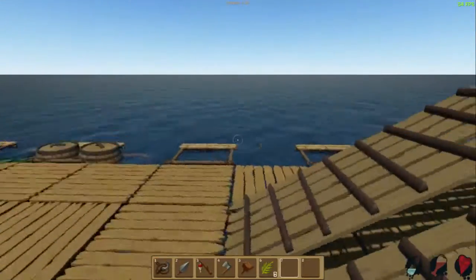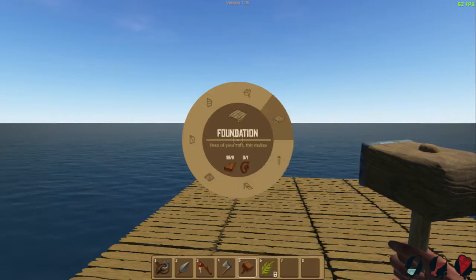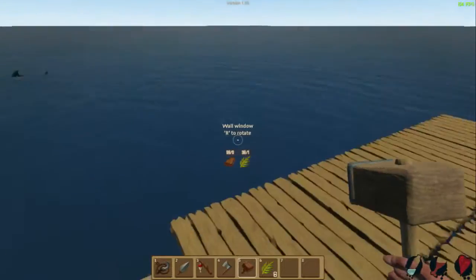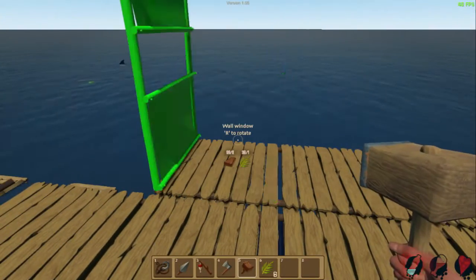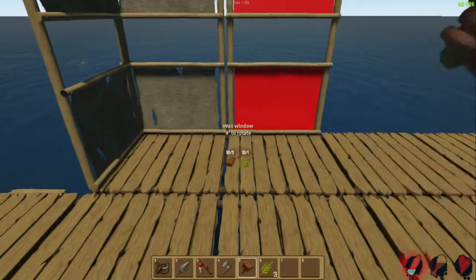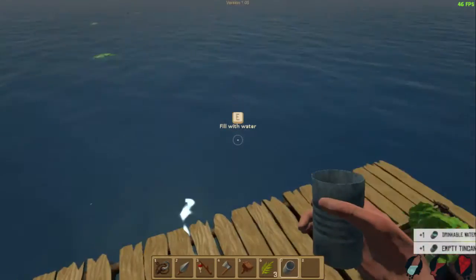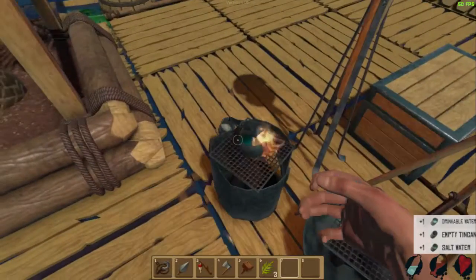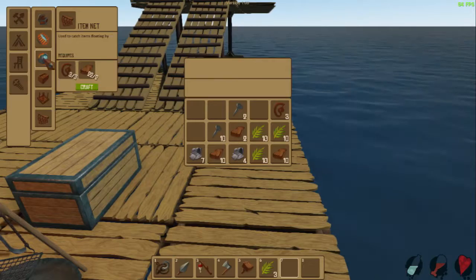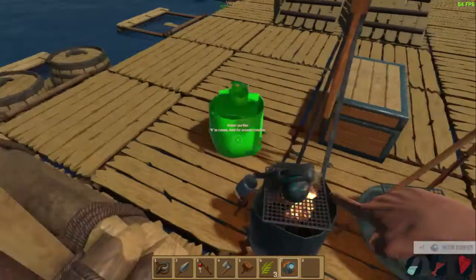It would make for a nice kind of living room area. So let's put up some walls. I prefer to have a view, so wall windows please — one of you over there and there, and just continue on. And I need to drink again. Let's make some more water purifier, because I clearly need more if I am gonna be surviving.